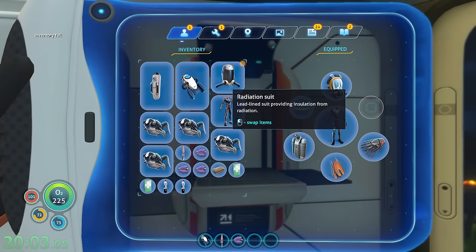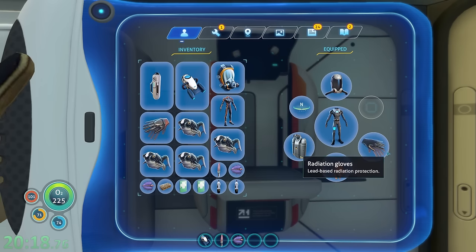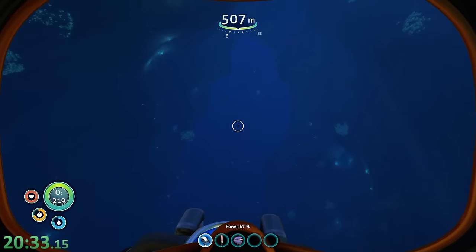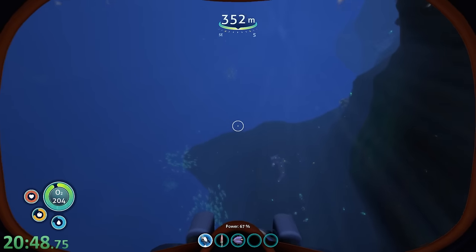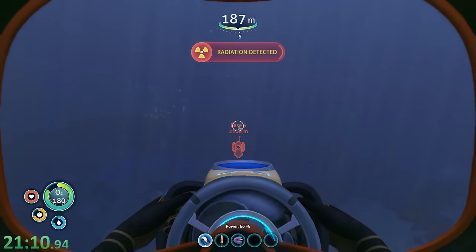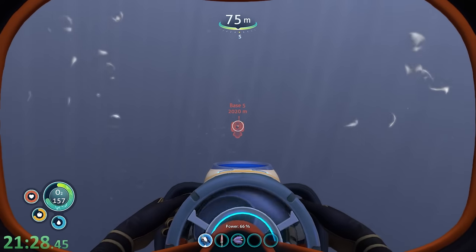Our inventory is full — we're going to have to drop some stuff. There we go, perfect. We have the full oxygen tank. Let's put on the radiation gloves — let's keep the rebreather on for now until we actually start running into the radiation. Let's head out of here and make for the surface, then we'll be heading to base 5, which is 2,000 meters away. There are some threats in this biome as well, including reapers that sometimes wander over from the mountains, and also amp eels and bone sharks. Base 5 is in the void — so yeah, we started in the void and we're going to end in the void. It's going to be crazy. We're also going to be going through the crash zone to get there.